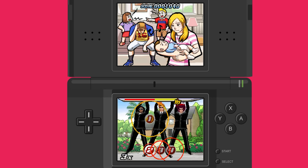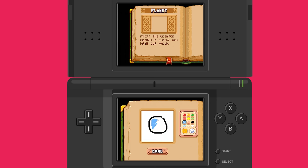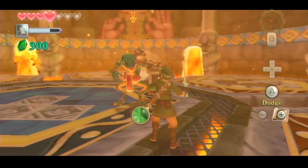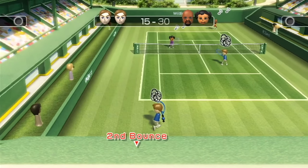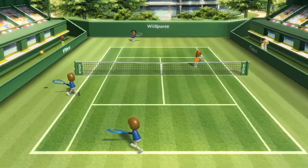The DS touchscreen gave us Elite Beat Agents, Kirby Canvas Curse, Cooking Mama, and Drawn to Life. And more modern touch devices have produced touch-sensitive wonders like Fruit Ninja, Flight Control, Bleck, Ellis, and Cut the Rope. And the Wii has games where you hold a sword, or swig a drink, or point a flashlight, or swing a tennis racket — and you do all that by manipulating the remote in the same way as the character on screen.